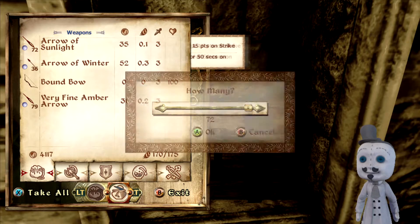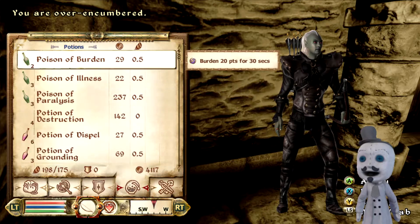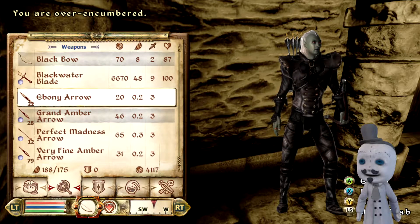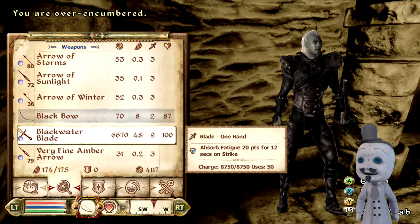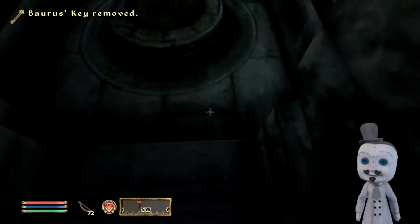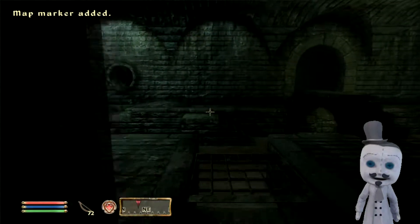Arrows of sunlight, arrows of winter, very fine amber arrows — I've got way too many arrows. Let me drop the dark arrows, the ebony arrows, and keep the arrows of sunlight for now. We've made it out of the sewers so at least that's a result — we can continue the game from here if we choose to, which is really cool.